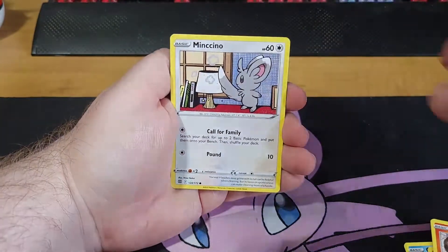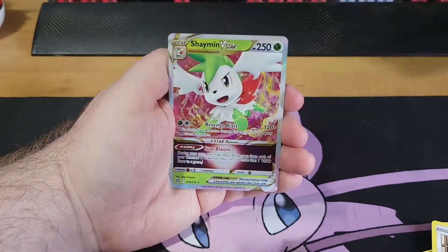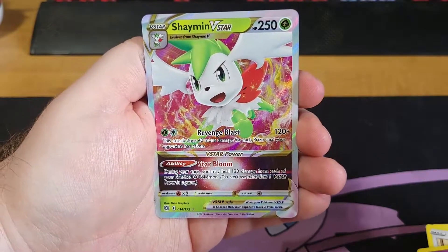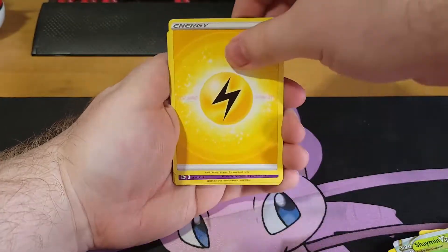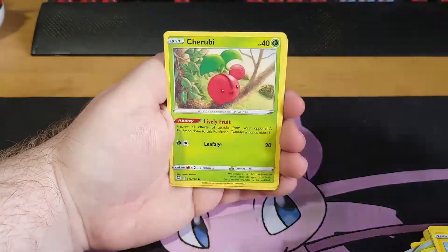We got Chimchar, we got Mincino, Clefable as the reverse, and Shaman V-Star. I think this is our very first V-Star. You know what I really like about this set? The fact that you can end up getting a Trainer Gallery card where the reverse is and you can still end up with your full art. That's just amazing.